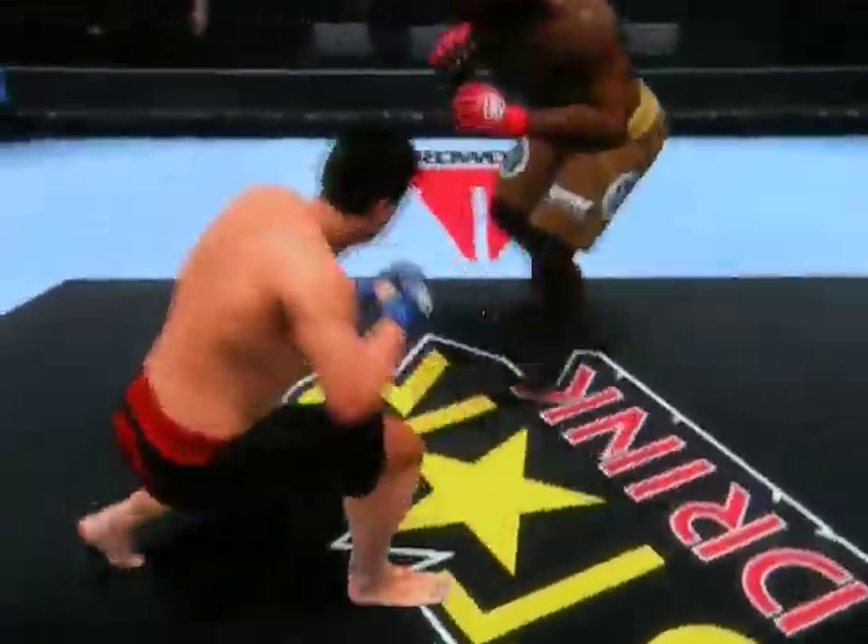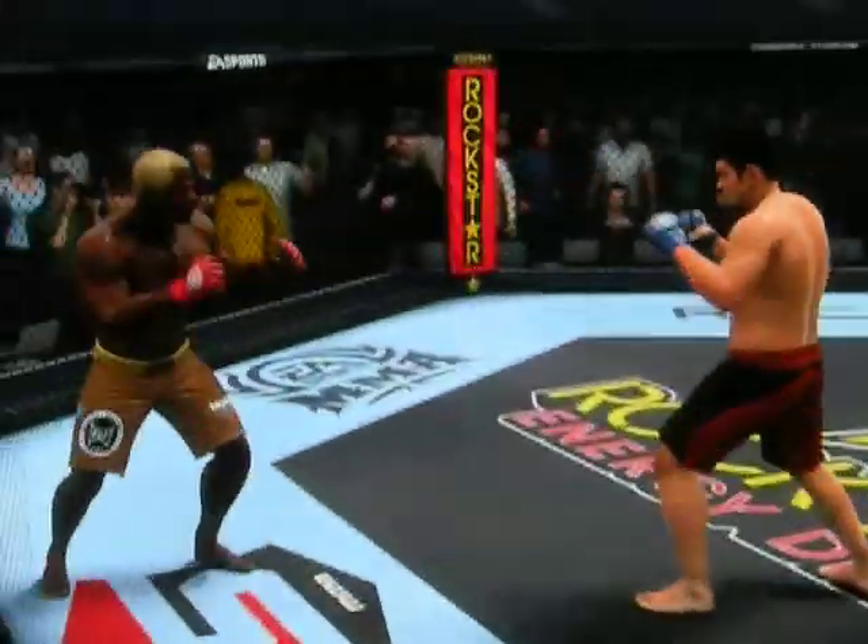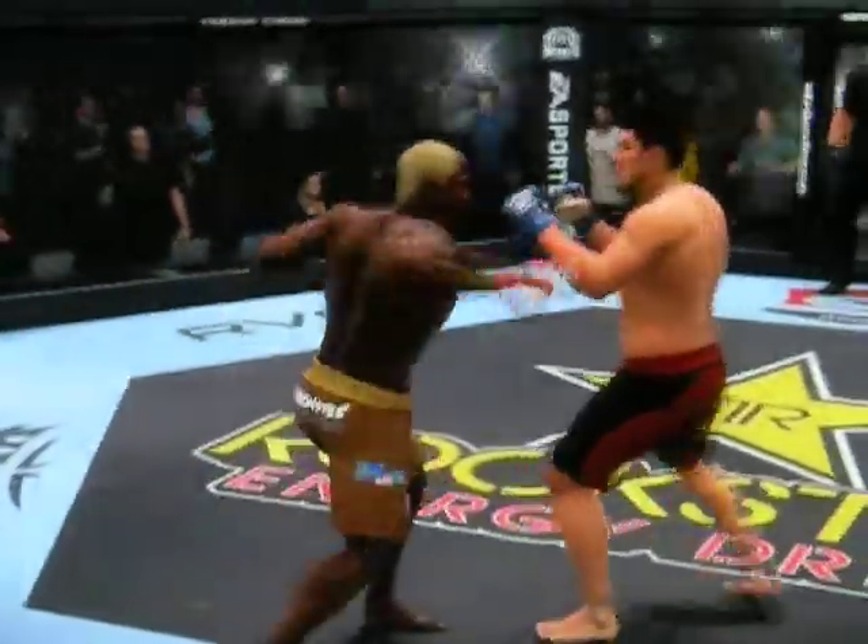He slides to his left. It looks like he's going to engage in the sprawl and brawl. Yoshida puts him down on the canvas — wrestling 101. My wrestling coach would have been awful proud of that double leg takedown.